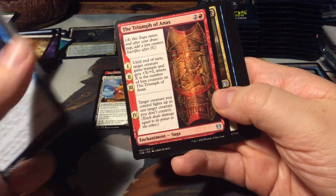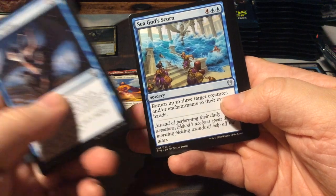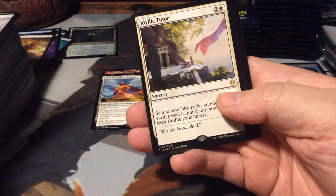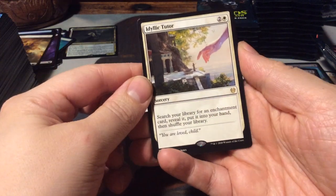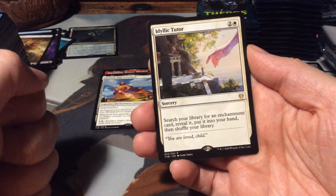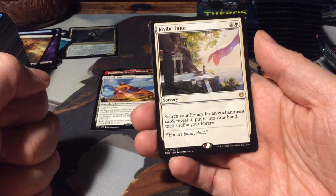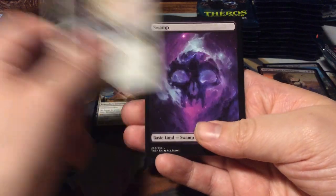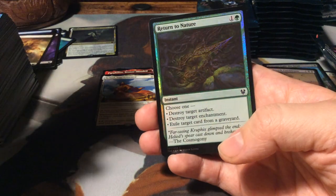The Triumph of Anax. We have Rise to Glory. Sea God's Scorn. And as a rare, an Idyllic Tutor - nice, very good! It's also a reprint, but a much needed one - this is from Morningtide. It's a 3-mana sorcery: search your library for an enchantment card, reveal it, put it into your hand, then shuffle your library. Very good card. Swamp. And we have a foil Return to Nature and a spider token.